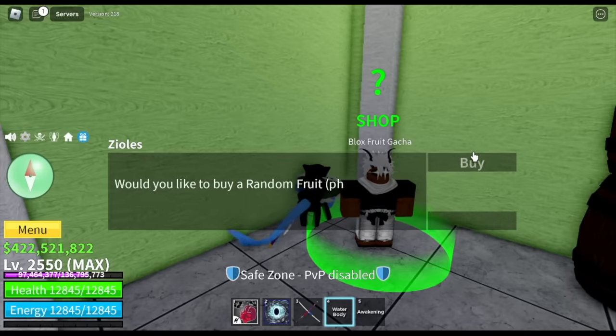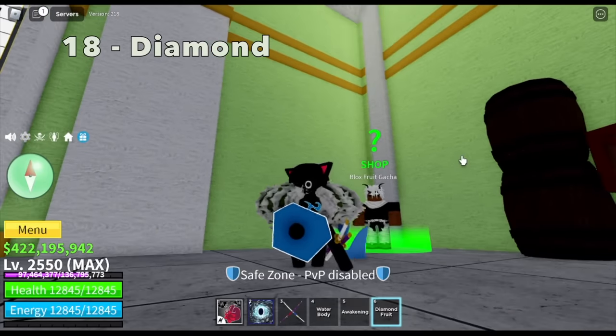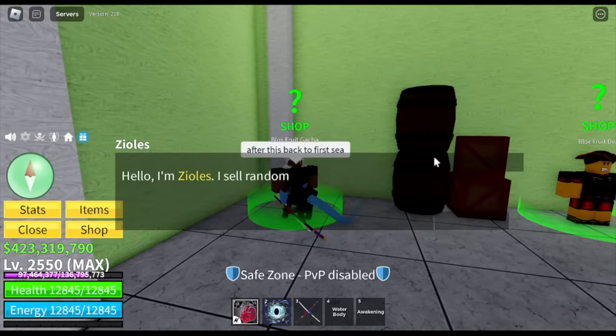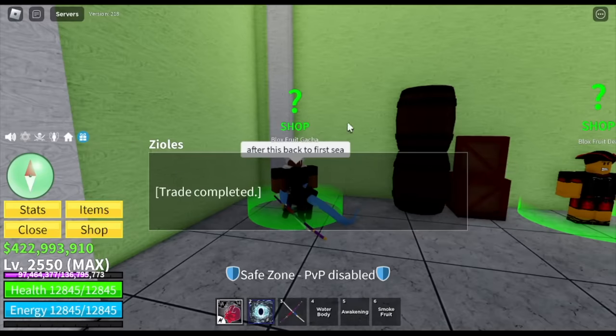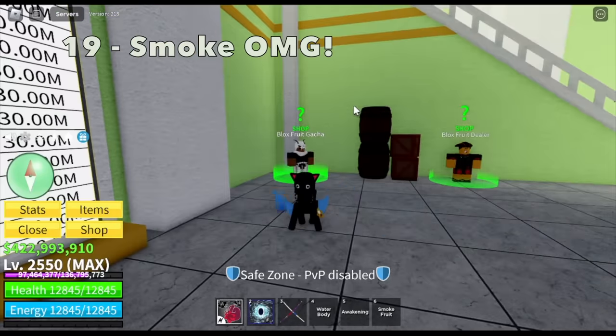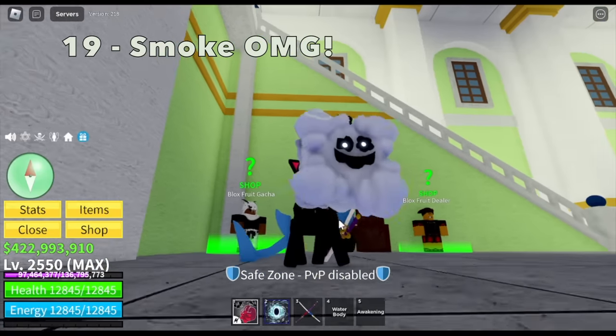Finally, at our eighteenth fruit, we got a different fruit — diamond fruit. This fruit really looks good; it looks more like a diamond than a fruit. Then for our 19th fruit, we are back to getting smoke fruit. OMG.